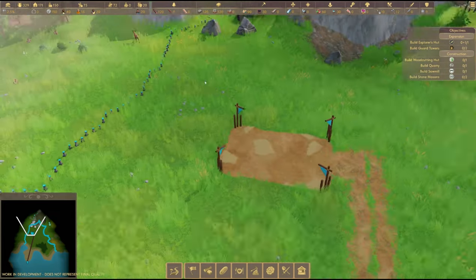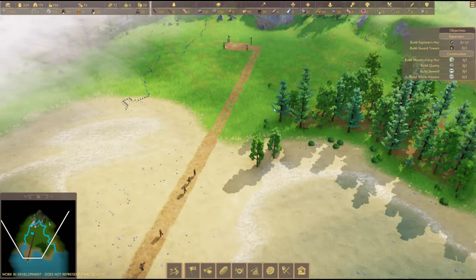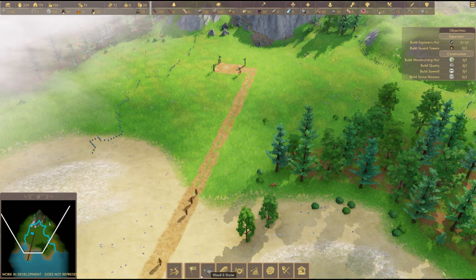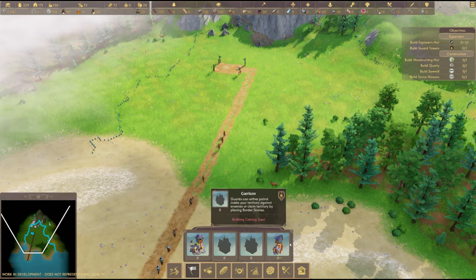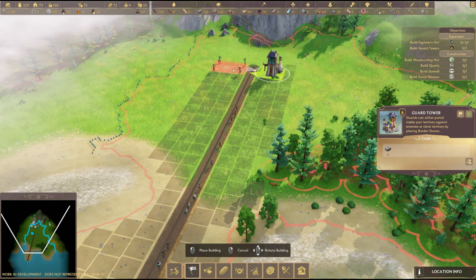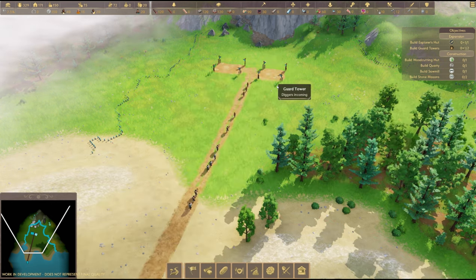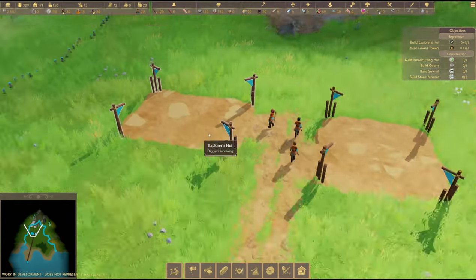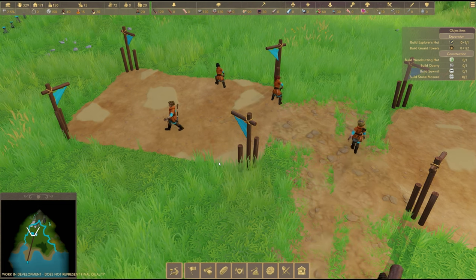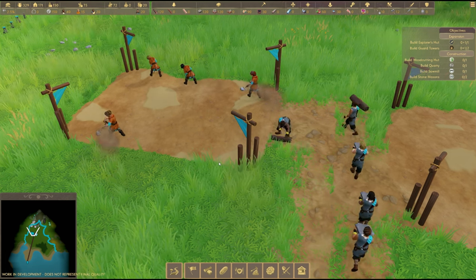Over here you can see a little wild deer - how cute. There is combat in this game by the way, so you go against AI or potentially other players as well. Everything you think of from The Settlers is in this game. We're also going to build the guard tower now over here. Do you know what I used to love about The Settlers? You can just sit back and watch them work, although it is all about getting your main buildings down.